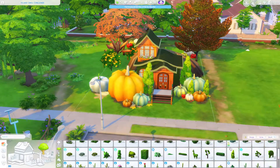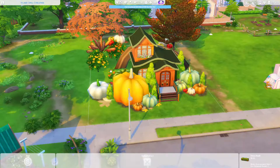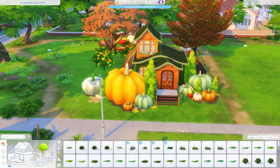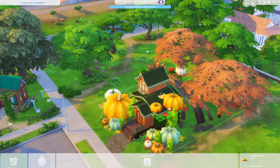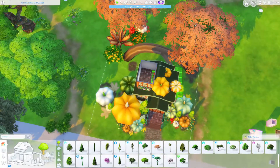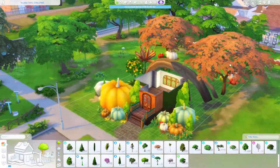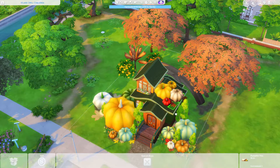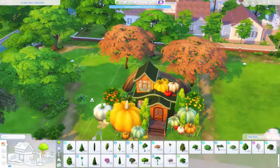Luckily the rebuild happened very quickly because the house is relatively small. It is a tiny house with exactly 64 tiles, so you get the benefit from the Tiny Living expansion. But inside it looks very spacious. The house has space for one sim — maybe two, but then someone would have to sleep on the sofa, so I recommend playing with just one sim. There's a small bedroom on the second floor, plus a bathroom, living room, and kitchen downstairs.